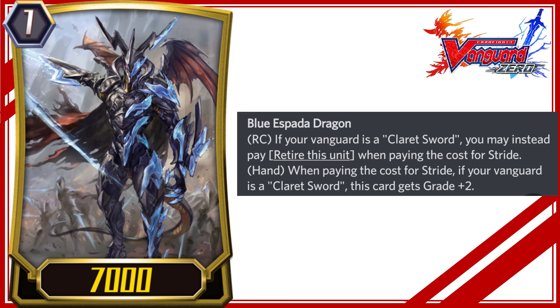Blue Espada Dragon. VC: if your Vanguard is a Claret Sword, you may instead pay retire this unit when paying the cost for stride. Hand: when paying the cost for stride, if your Vanguard is a Claret Sword, this card gets grade plus 2.